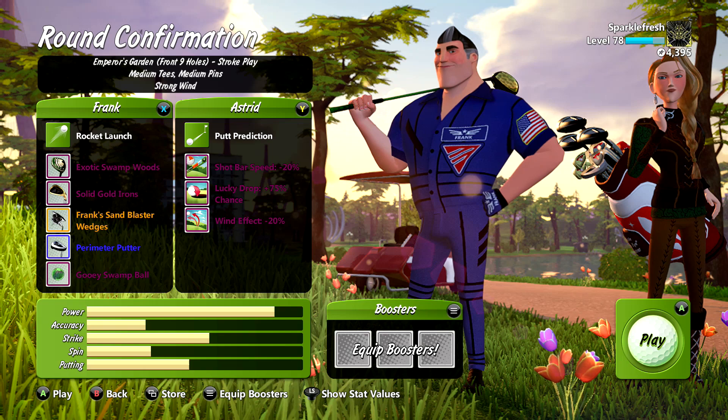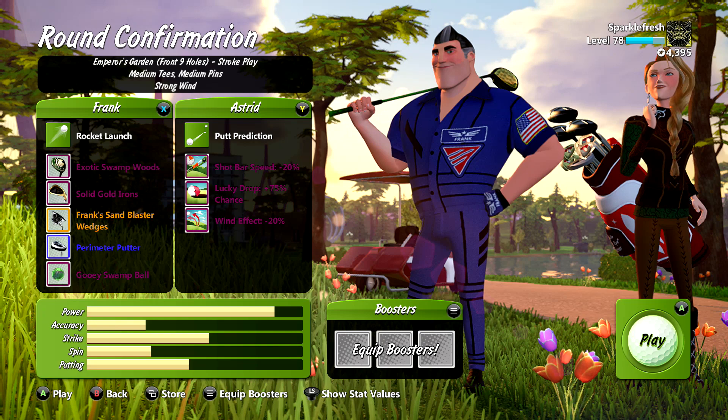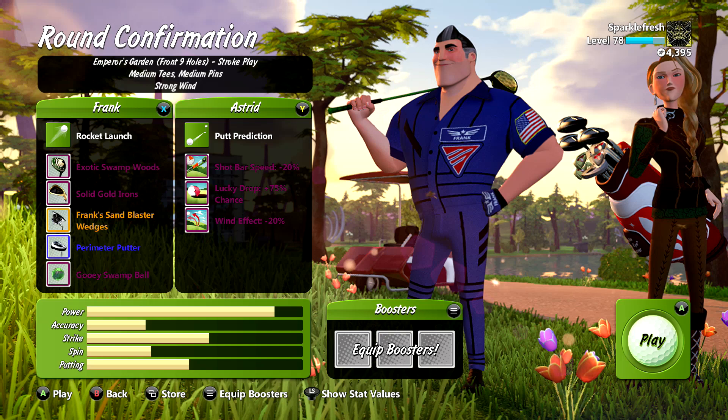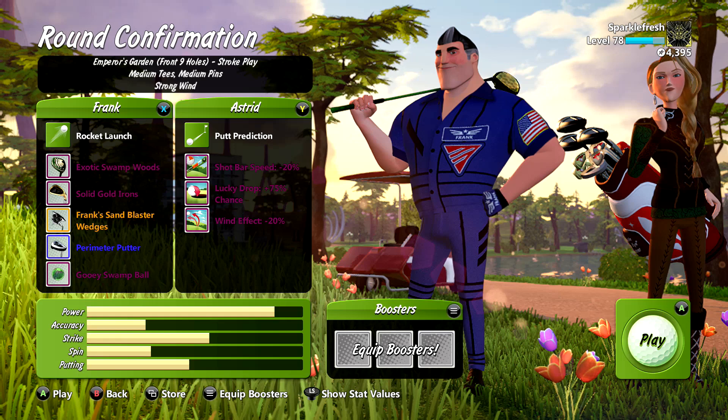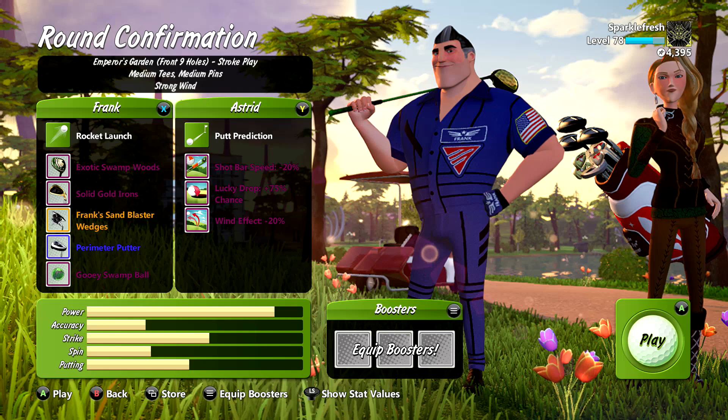Right off the first tee you'll be able to see there are some par fives that make making eagles a lot easier. And it's just going to be more helpful than any of the other perks. If you have a hard time hitting the strike zone, I recommend putting your accuracy up a little bit. Mine is not that great, but I'm decent at this game — although it has been a little while, so I'm not sure how I'm going to do. Get the power all the way up and then figure out what to do with the rest of the stuff based on your game.